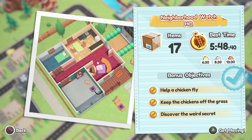We have three bonus objectives. The first is to help a chicken fly — we simply need to throw a chicken over one of the vents for it to fly up. The second is keeping the chickens off the grass, which requires blocking a hole on the right-hand side of the building. Third, we need to discover the weird secret, which I'll also be showing in this video.